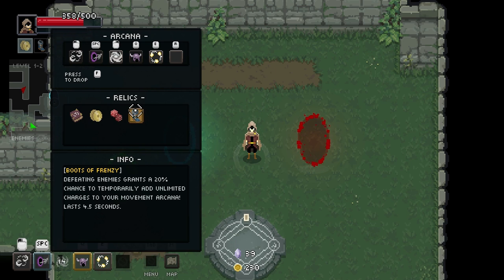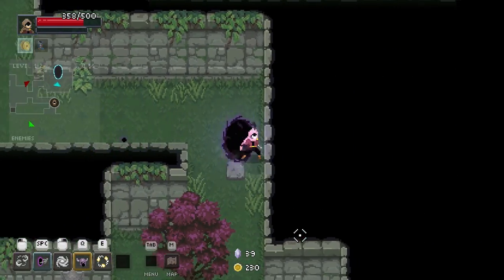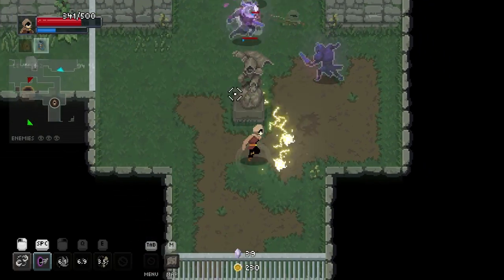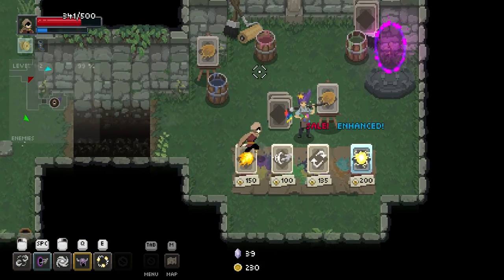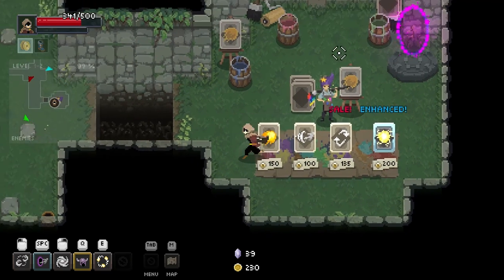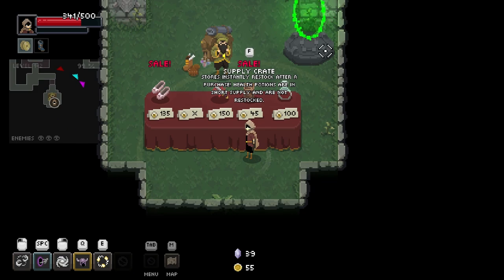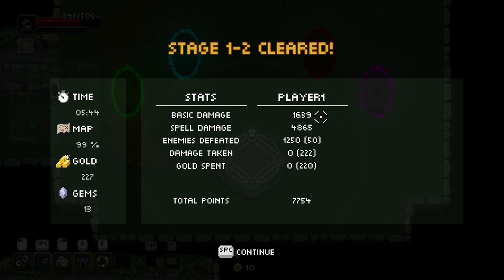Defeating enemies grants a 20% chance to add unlimited charges to your movement arcana — unlimited charges. I don't think that is gonna apply to us; it's a nice sentiment. Unless it means unlimited cooldown, I assume it's just talking about like the flame dash charges or that circuit line. Maybe we want that now that we have a chance to have infinite charges — that just seems dangerous, maybe stupid. It's a pretty big aura for the potential stun there.